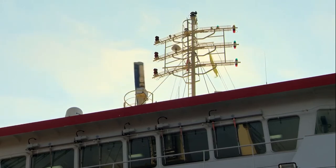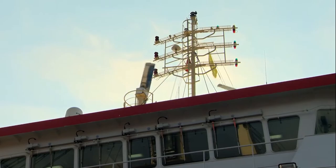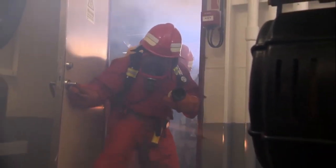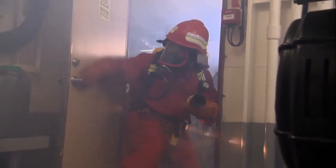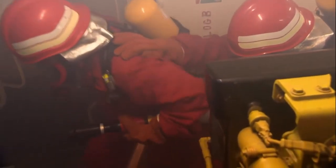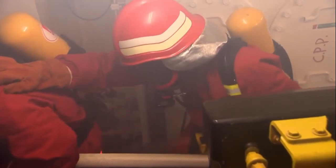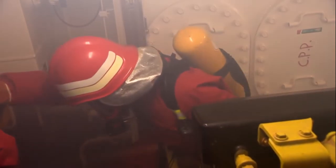If the situation is serious enough, he will send out an urgency signal or a distress call. The firefighting party is entering with a hose. Once the fire is covered by hoses, the master and the attack party leader discuss what selective ventilation may be carried out.